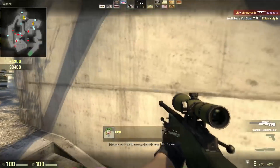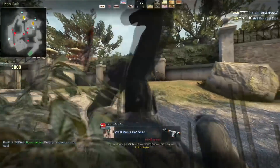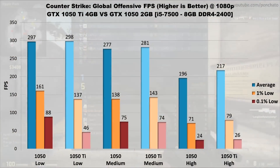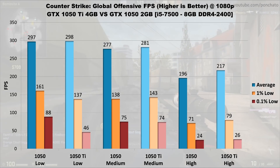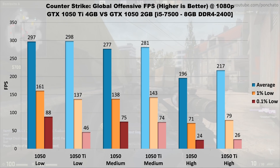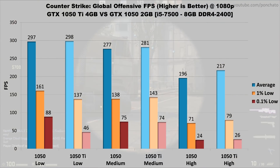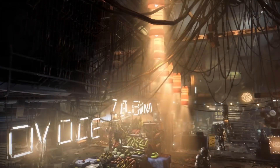Next up is Counter-Strike: Global Offensive. Since it's an eSports title with relatively simple graphics, the only sizable difference appears on high settings, with the 1050 Ti about 11% faster on average than the 1050. 1% and 0.1% lows are nearly identical across the board, with the odd exception being low settings where the 1050 Ti actually dropped lower than the 1050. Processor speed is generally the limiting factor here rather than GPU power.